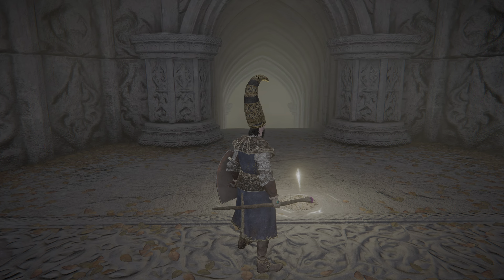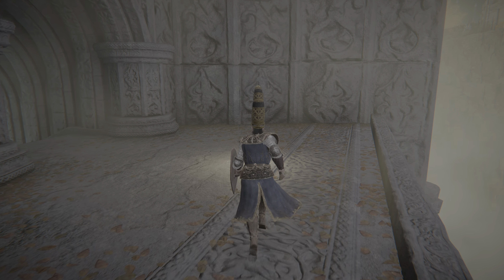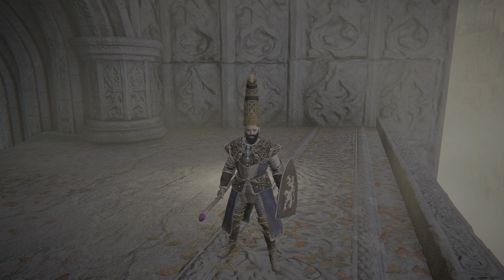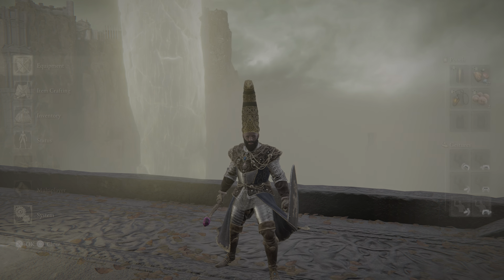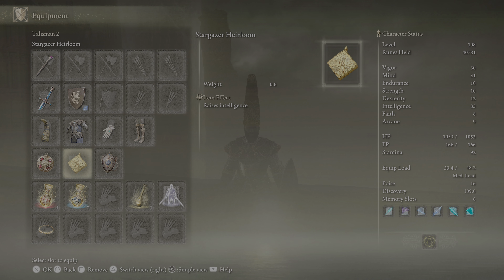There is a grace right here, and then you just go all the way to the top. At the top there will be a body and you'll be able to pick this item up. I'm going to show you the item right now. Going to equipment — it is a talisman and it is the Stargazer Heirloom right here, which just increases your intelligence by five. Notice my intelligence on the right: 85.